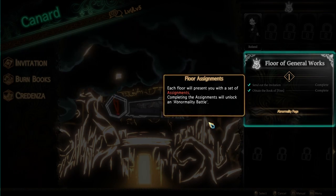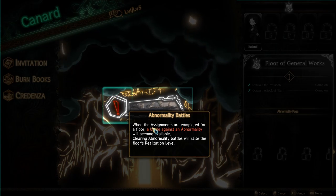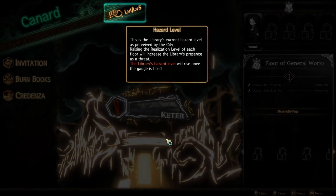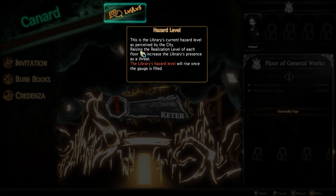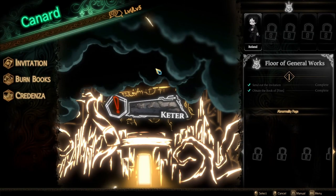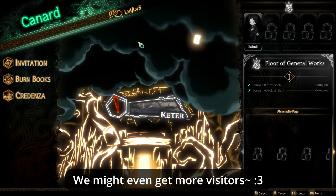Floor assignments: each floor will present you with a set of assignments. Completed assignments unlock an abnormality battle. When the assignments are complete for a floor, a battle against an abnormality will become available. Clearing the abnormality battle raises the floor's realization level. The hazard level is the library's current hazard level as perceived by the city. Raising the realization level of each floor will increase the librarians' presence as a threat. So currently they don't really see us as a threat because they don't even realize we exist yet, but by leveling it up we become more dangerous and more talked about.